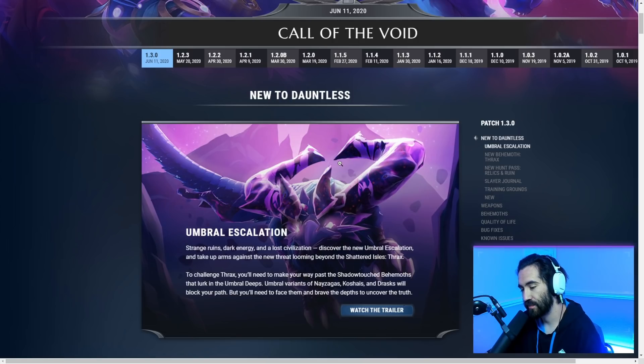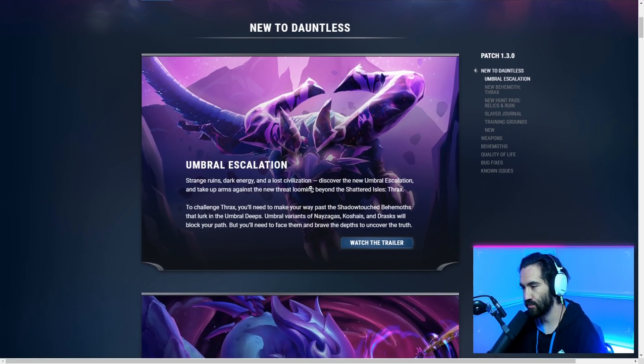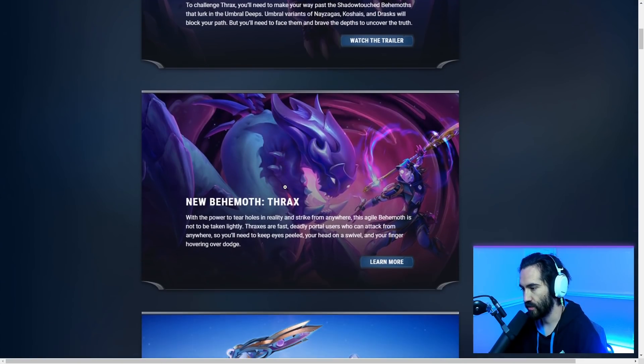We got Umbral Escalation — we already know what it is, we've released plenty of videos on it. It's very fun. Strange ruins, dark energy, and lost civilization — discover the new Umbral Escalation and take up arms against the new threat looming beyond the Shattered Isles. To challenge Thrax, the new behemoth, you'll need to make your way past the Shadow Touch behemoths in the Umbral Deeps — umbral variants of Nezaga, Koshai, and Drask will block your path.